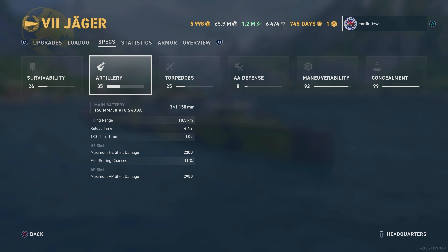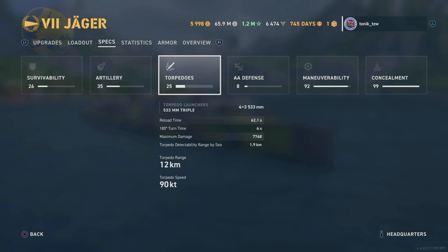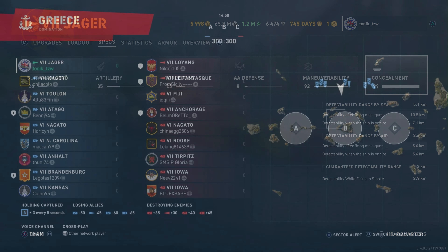Now the important thing here is instead of four seconds we've got a 4.4 second reload, but here's the good bit: 62 seconds on the torpedo reload, 12 kilometers at 90 knots, and a 5.1 concealment.